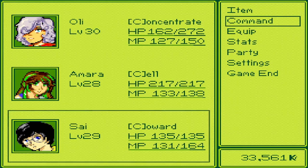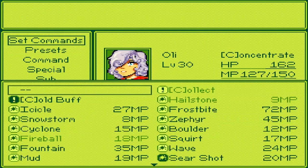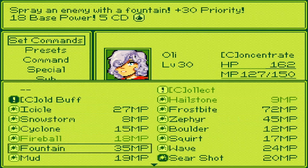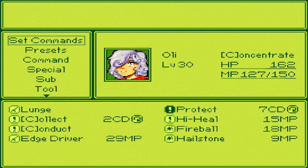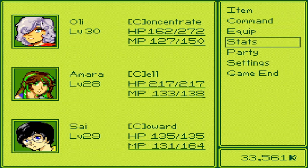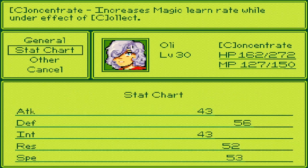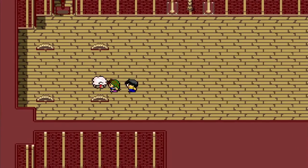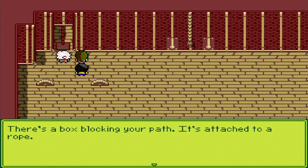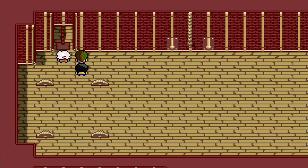What does light tackle do? "Slimed enemy, use speed for damage." What is my speed? 53. So it's not bad, just not the greatest I guess. It's attached to a rope.